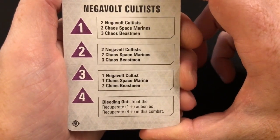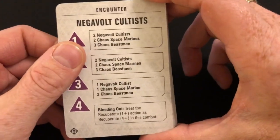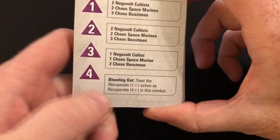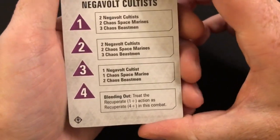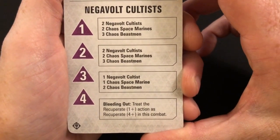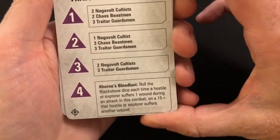Bleeding Out: treat the recuperate one-plus action as a recuperate four-plus action in this combat. That's quite interesting — it adds a little bit of tension. It's potentially something you might want to consider using all the time, just to make it not so easy to recover wounds and add a little more tension to your combats. Khorne's Bloodlust: roll the blackstone dice each time a hostile or explorer suffers one wound during an attack; on a 15-plus, that hostile or explorer suffers another wound.